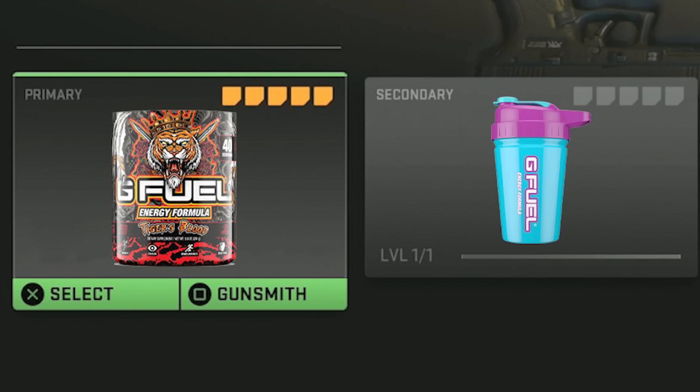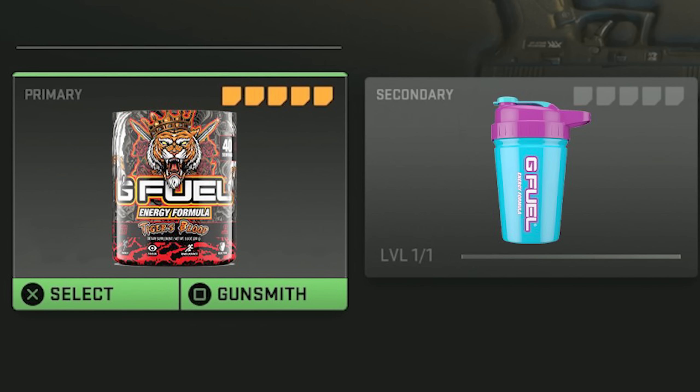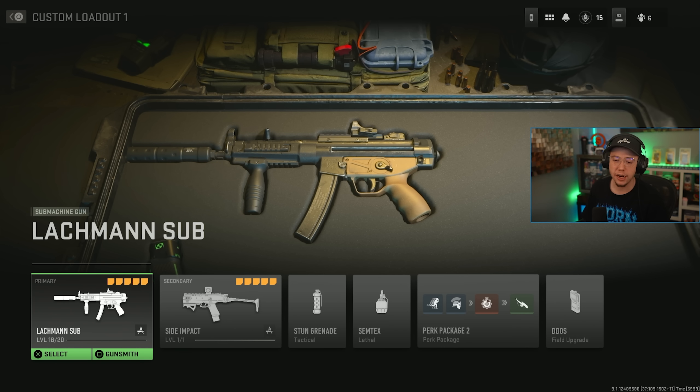Quick tip: for the best advantage in the crossplay beta weekend 2 of MW2, drop in with some G Fuel using code IMMORTAL, which is currently 30% off your entire order this weekend only. Best time to buy — you get the increased discount in time for weekend 2 of the beta, and the more the code gets used the better the chance of us getting our own flavor or a re-release of the classic shaker cup.